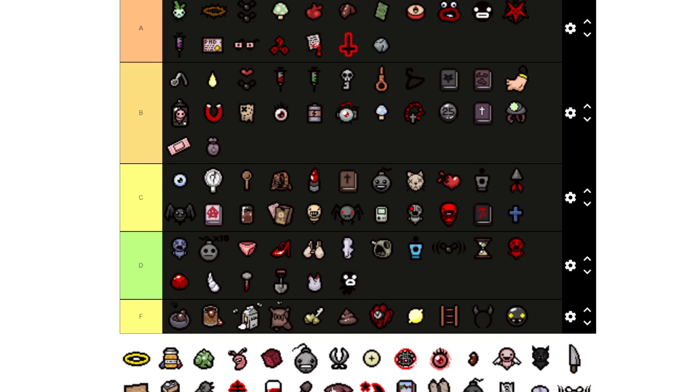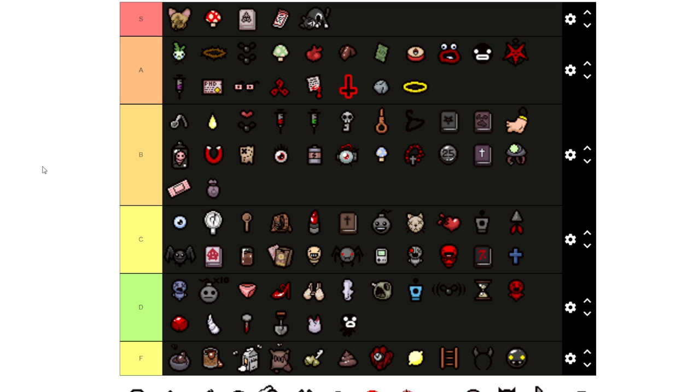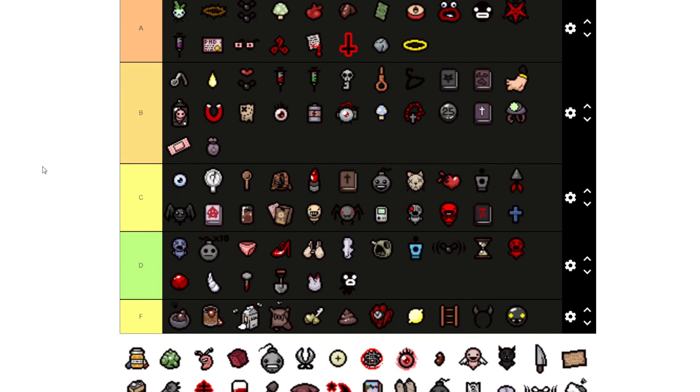Little Steve is a little better than Gish because it's got some homing shots at least, and I think it's a little better with damage — maybe the same, but a little bit better, not much. Putting the Halo at A range of course because it's an overall stats up — really good.